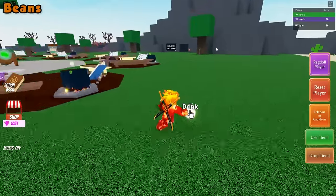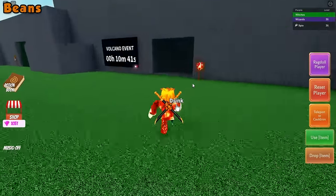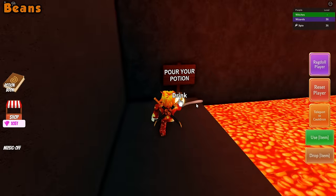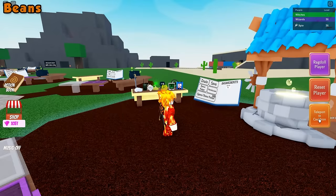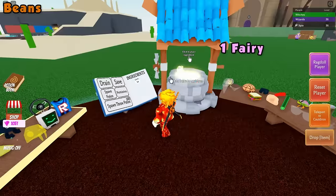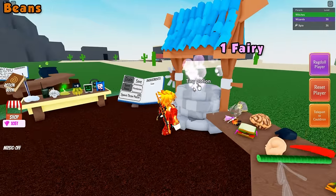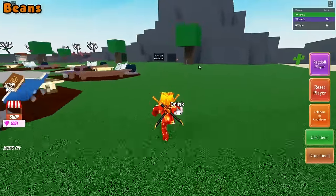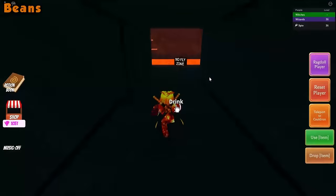Then head all the way back to the area we just killed ourselves at. Once here, go ahead and pour the giant potion into the giant spoon. Then teleport back to your cauldron and we'll need to make a small potion or a tiny potion. Just place one fairy into your cauldron and then head back to the place we were just at. Keep in mind, this is a no-fly zone so you cannot cheat — you have to do the parkour.